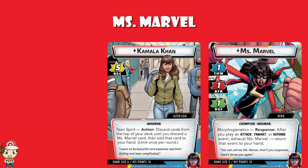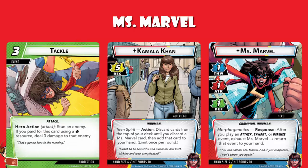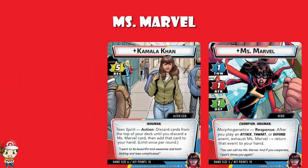Kamala Khan has an action whereby you discard cards from the top of your deck until you discard a Miss Marvel card, and then add that card to your hand. When we say Miss Marvel card, we mean something like Bruno Corelli, which has Miss Marvel and a number out of 15 in the bottom right-hand corner — not something like a protection card. You will be discarding other cards, and that's a little bit of a pain. But what you will be doing is allowing yourself to dig for your special Miss Marvel cards, which adds consistency, and we like it.